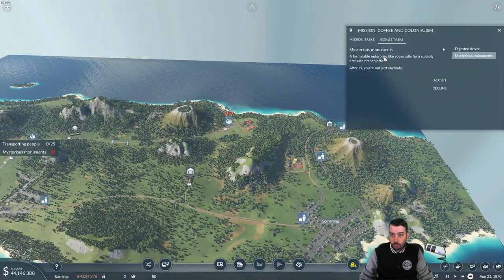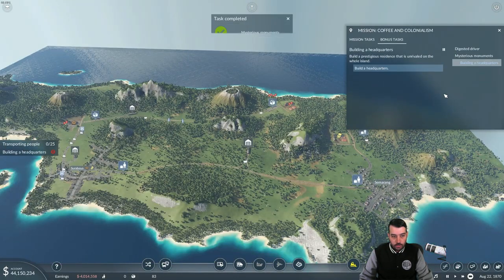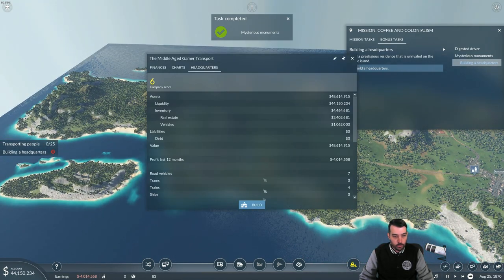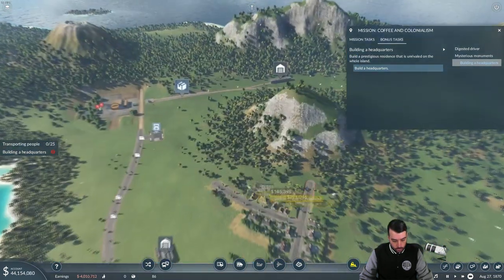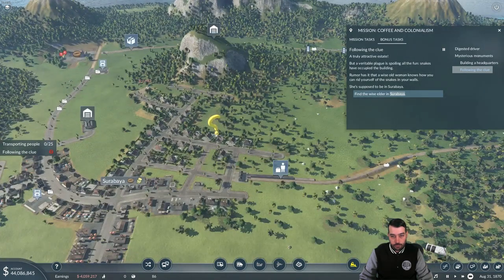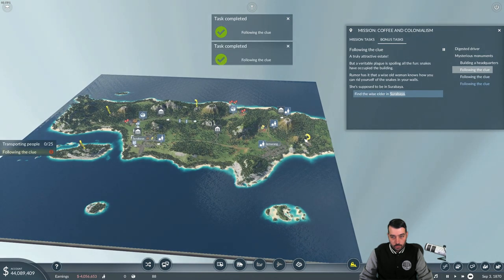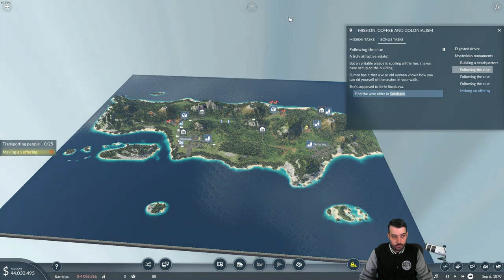So for the next bonus task — 'Formidable Enterprise' — let's go ahead and accept it. To build a headquarters, all you do is click on the account here in the bottom left, go to 'headquarters,' go to 'build.' This one the very first time around kind of took me a while to figure out. You can just put it anywhere in the city — there's no real specific place you have to put it. A veritable plague is spoiling all the fun — snakes have occupied the building. Just click on the question marks for this bonus task. There we go — you can rid yourself of the snakes in your walls.